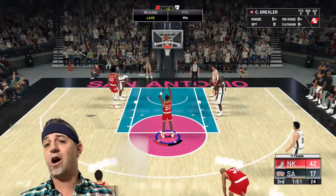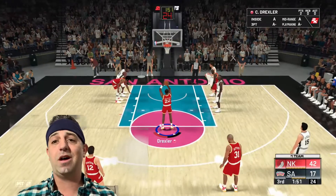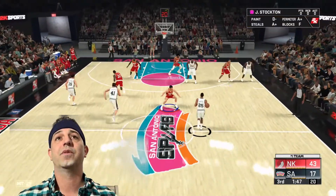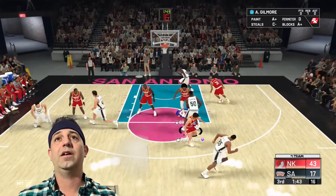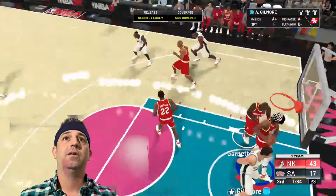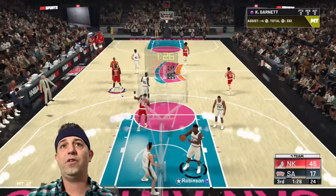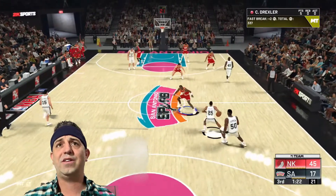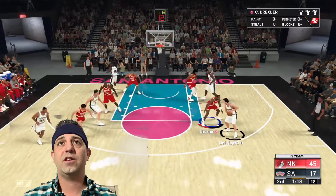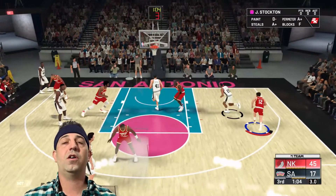This is going to be the easiest way to evo cards and beat these challenges where you score a specific number of points with somebody. It's also going to work really well for domination when you have to play those all-time historic teams that are giving you fits. I am on-balling the whole time — not off-balling. The only time I'm ever hitting up is whenever they go to shoot. Sometimes I get faked, but 53% covered, we get the rebound, we get it up, and we get a wide open dunk. It's 45-17 on Superstar. This is one of the harder challenges where you have to score 40 points with somebody, and as you can see, we did that basically a minute or two into the second half, so we still have another quarter to work on evo cards.